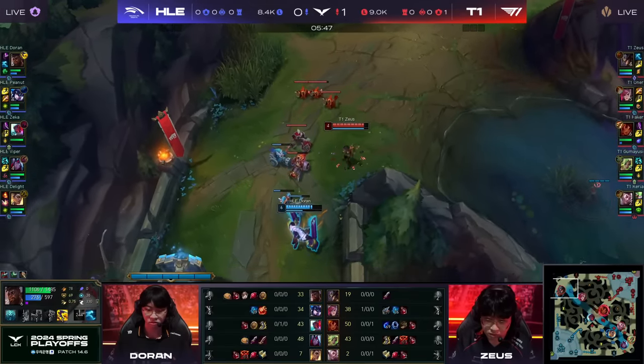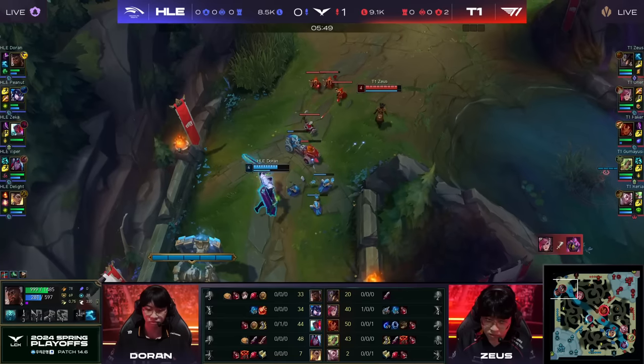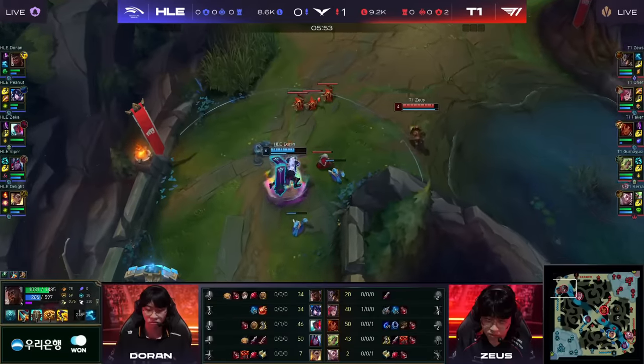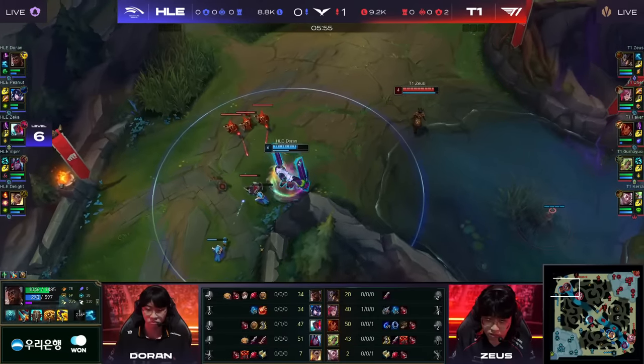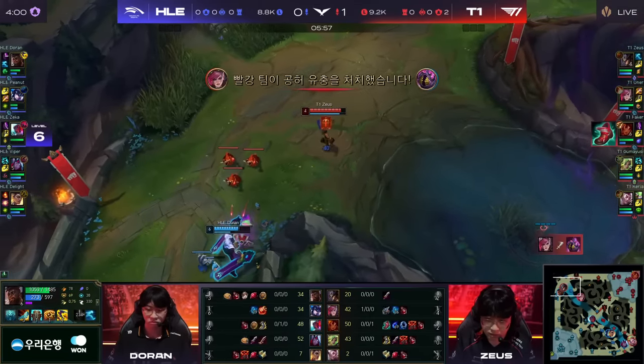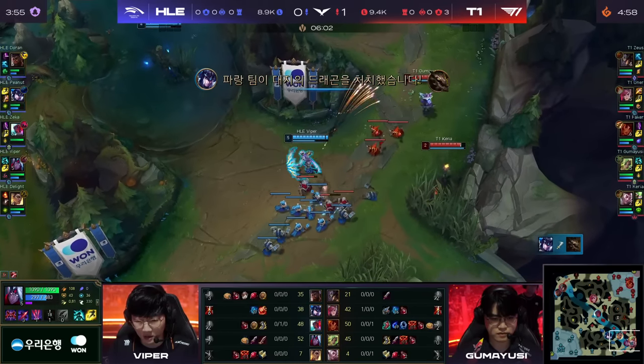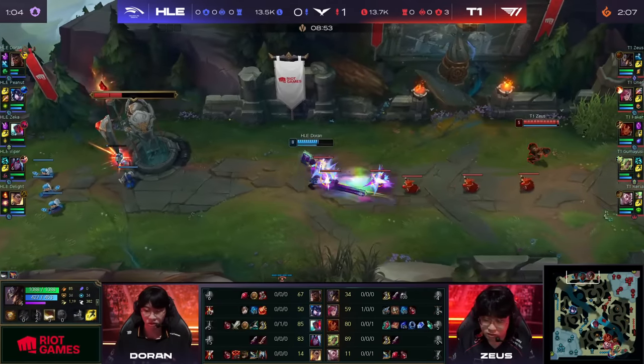Doran is pretty happy with the fact that he's hit level 6 as Zaius has hit level 4. The control you're going to get with Twisted Fate in this matchup is not really there — it's gone completely. He does have his Ghost back now, so he can relatively safely get out of any engage attempt that Doran has. But that is going to be successful.